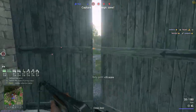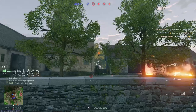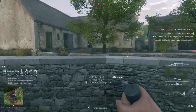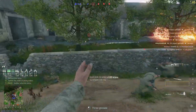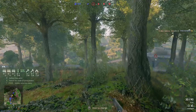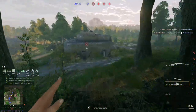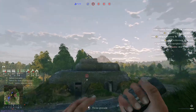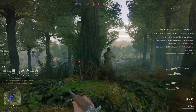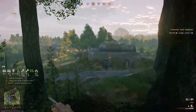Next up, we have the frag grenade's fragile friend, the impact grenade. Impact grenades have just 25 damage in an 8 meter radius, making them very limited in damage. However, what they lack in area of effect, they more than make up for in speed. Impact grenades explode on impact with any surface, including, and especially, soft, fleshy soldier bodies. This makes them great for emergencies and effective in assault squads where you may not have the time to properly cook a frag grenade.